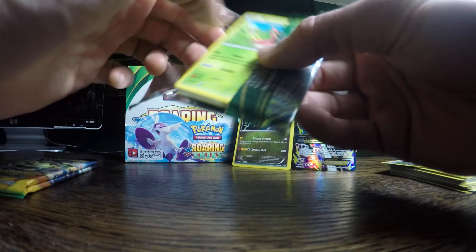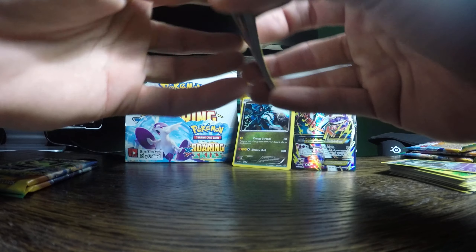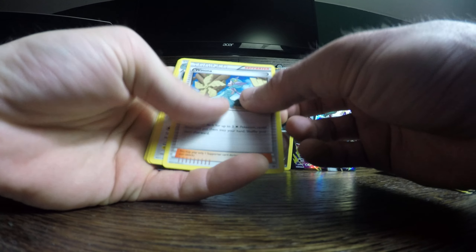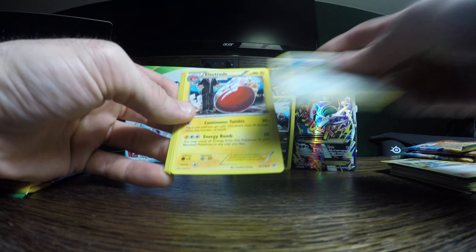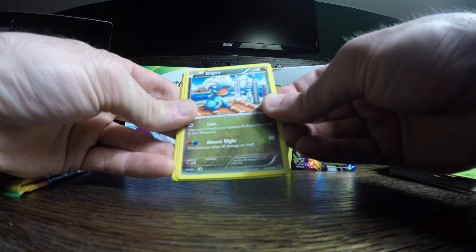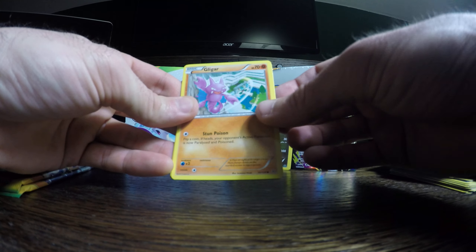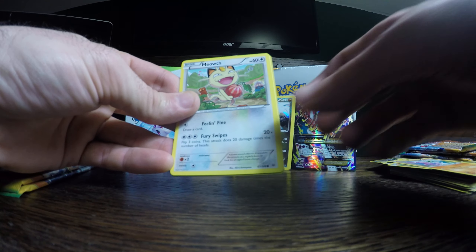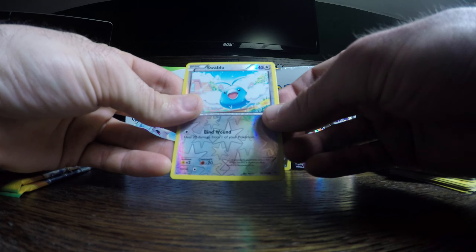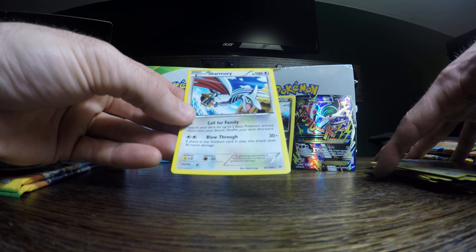Let's see what we got on this one — let's get into it. We start off with a Wingull, Unfezant, Electrode, Wurmple, Bagon, Binacle, Gligar, Meowth, a Reverse Holo Swablu, and a Non-Holo Skarmory.